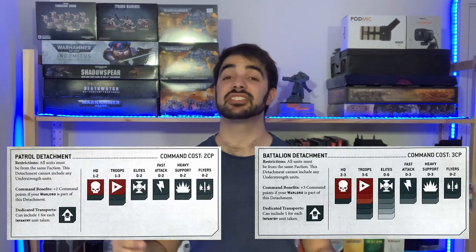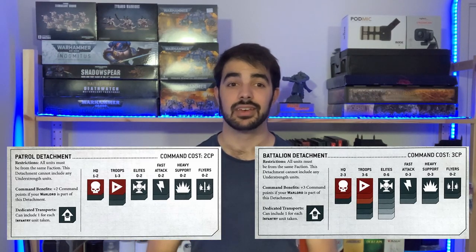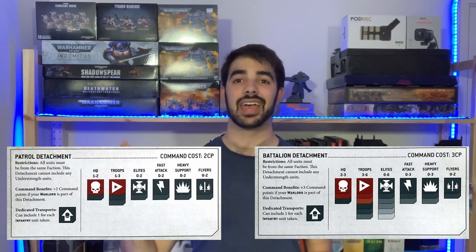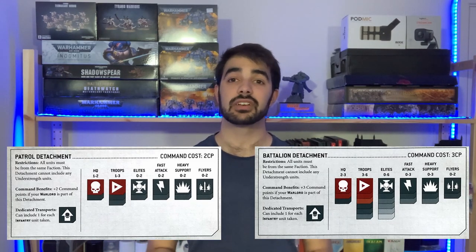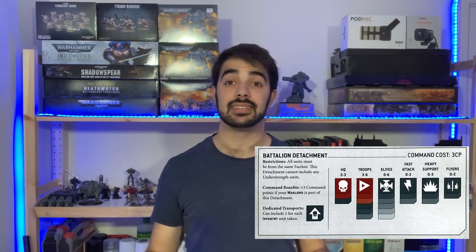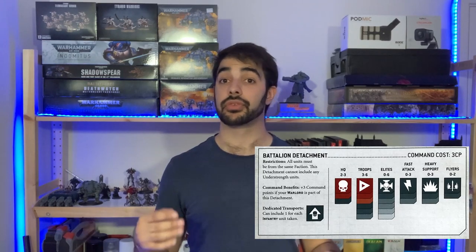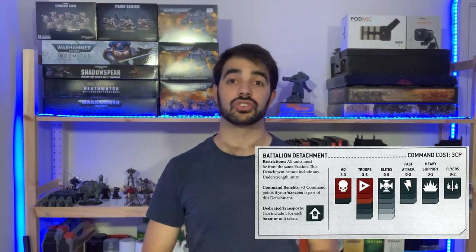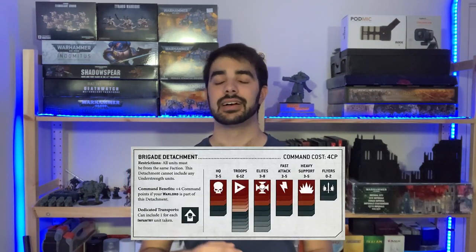The Patrol and Battalion detachments share similar base requirements, needing a minimum number of HQ and Troop choices, after which you can add additional HQs, Troops, Elites, Fast Attack, Heavy Support, and Flyers. The Patrol has a command cost of two command points and is the smallest balanced detachment. The Battalion — most commonly taken in the game — has a command cost of three command points and is a medium-sized balanced detachment giving a solid number of slots across all those battlefield roles.